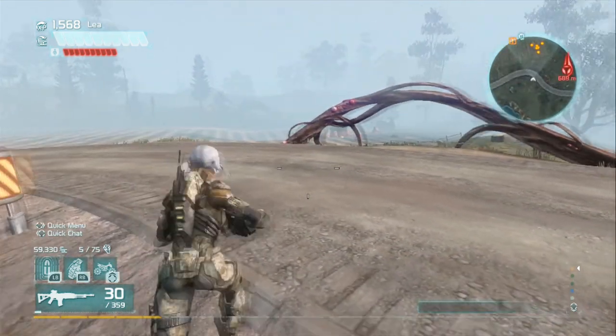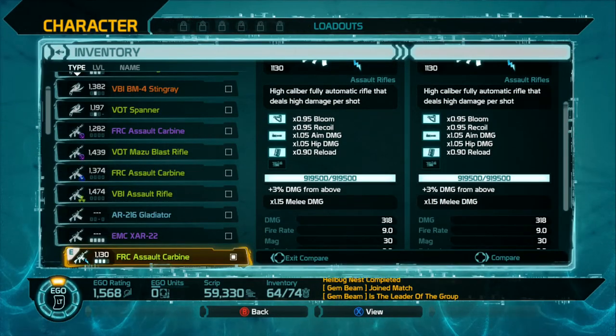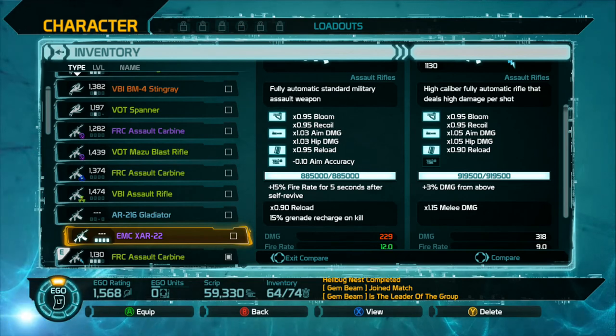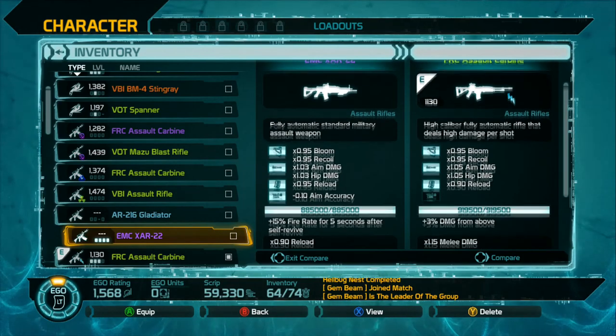With weapon mastery, there's a white bar that fills up underneath your weapon stats. Once it's full — once you kill enough enemies — you'll get a permanent perk. For this particular weapon it's plus three percent damage from above, so anytime you're higher than an enemy you'll do three percent extra damage. They vary from weapon to weapon; this one here is plus fifteen percent rate of fire for five seconds after self-revive. Just kill enough people with the same weapon and you'll receive a permanent upgrade.